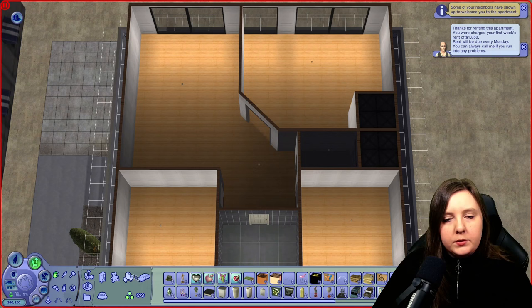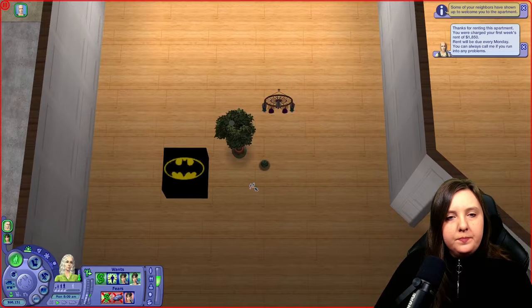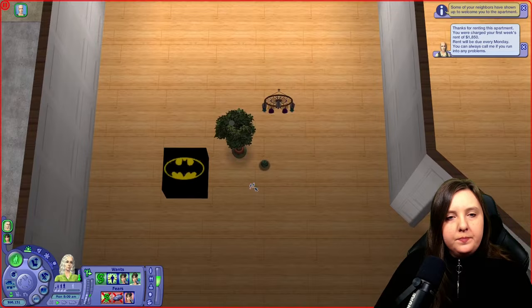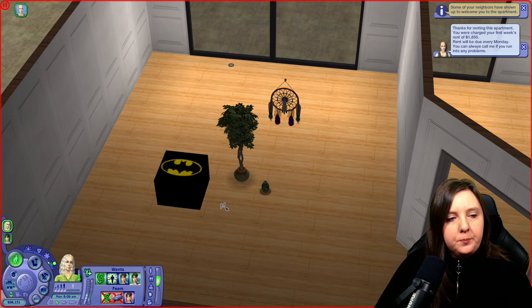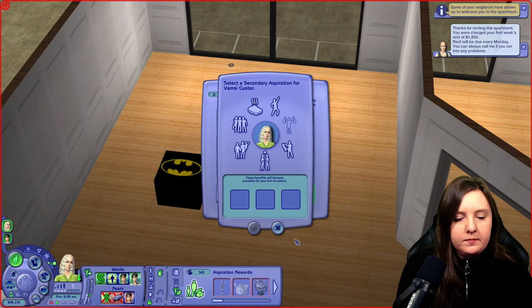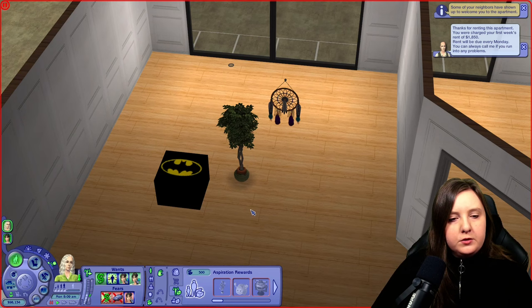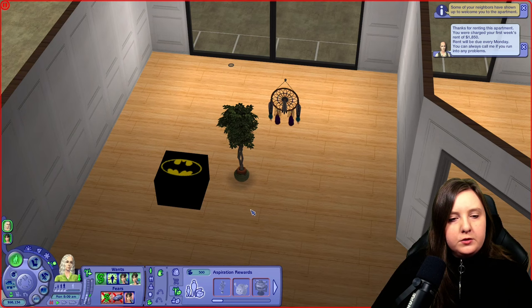Let's bring out the stuff I need. I'll start with the season controller and change it to spring — it's the fourth season. Let's take a look at Vamsi and randomize her secondary aspiration. I'm going to roll a D6 die. Got number three — so it's family, actually. Interesting. I also need to randomize her hobby, so I'll roll a D10. Got number two.